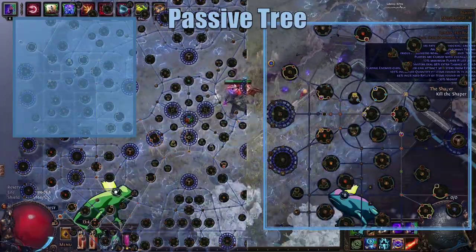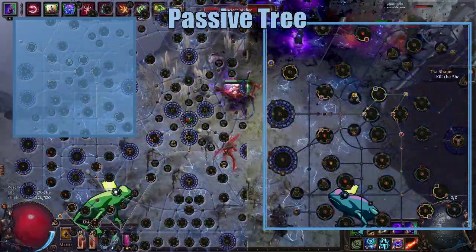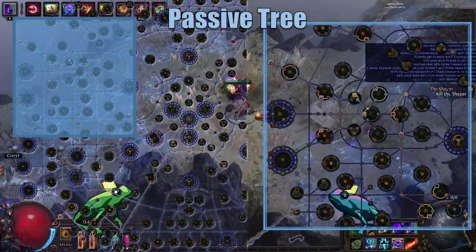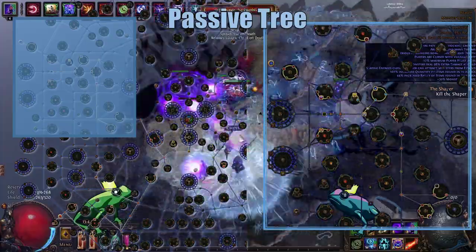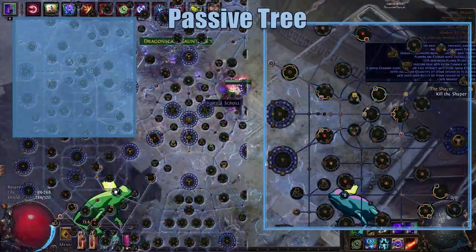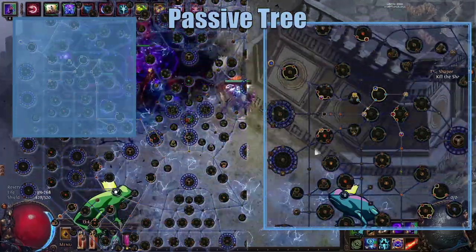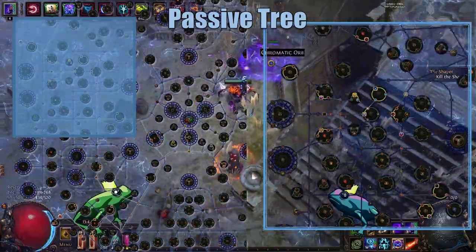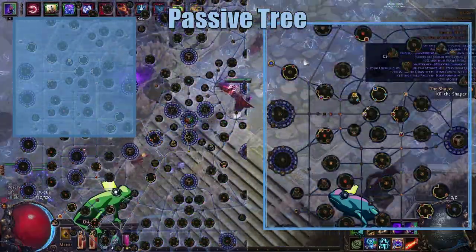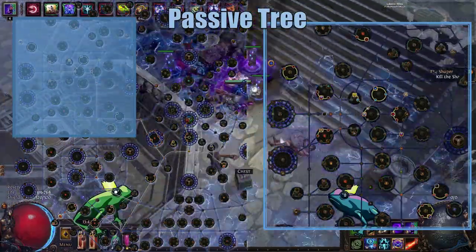And then coming through to Elementalist — while the damage bonus from Elementalist doesn't give us anything, we do gain 12% all resist. We also pick up Light of Divinity because it's on the way and it gives us some spell damage and cast speed. We pick up some more life nodes underneath the Dual Socket, then pick up the Dual Socket as well as the Energy Shield and Armor nodes above it. These, coupled with the Energized Armor jewel, give us 96% increased armor and 8% all resist.